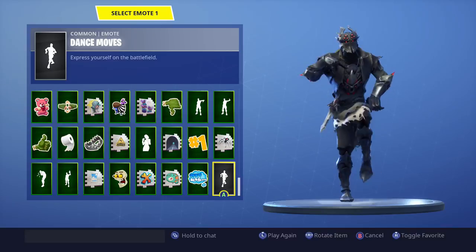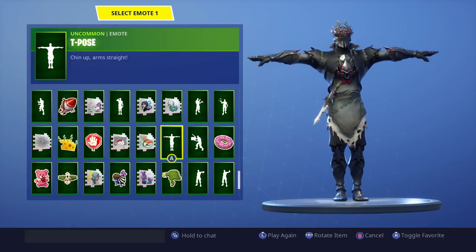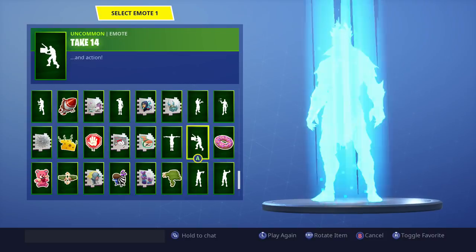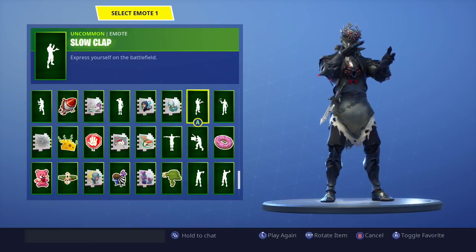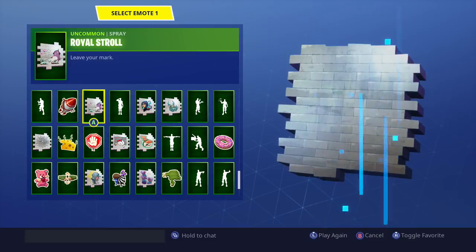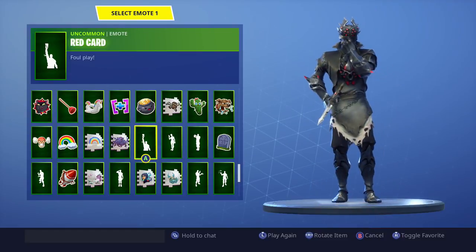We have over 23 pages of emotes since last time. We have the T-Pose, Take the L, Thumbs Up, Thumbs Down — really cool. There's the Sparkler, which was a cheap and nice one. Slow Clap, Salute — a lot of these I don't think will come back to the store, which makes them rare in my opinion. We've got Red Card as well.